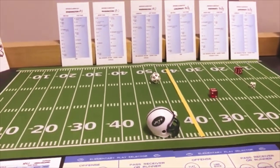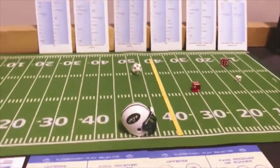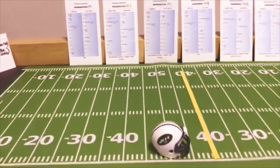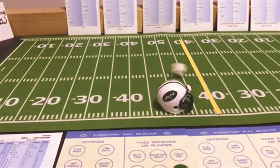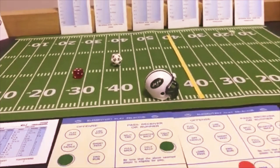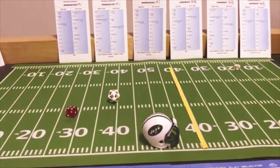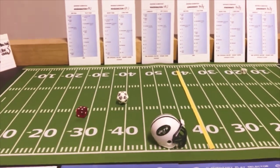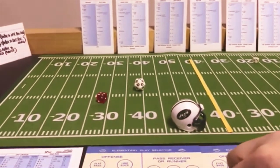They're gonna go off tackle with the fullback. Philly will be looking for the run 1 to 10 — they are looking for the pass. That's an 8 off tackle — short gain — because they were looking for pass, that's 16 yards. So they gotta go to 20 for a first down. They will try a short pass to the flanker. Philly looking for the run 1 to 10 — that is a 7 short pass on the Philly defense — incomplete. So they got a 2nd and 10.